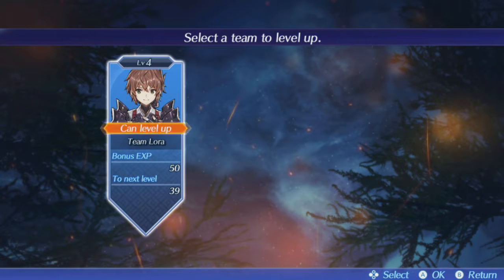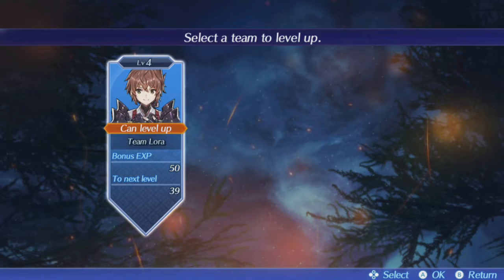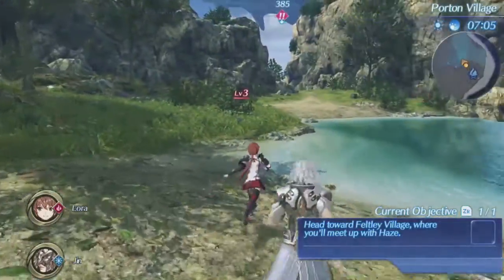If you choose rest, you get what was in the previous game the inn. You can level up by providing bonus experience. However, personally in my playthrough of this game the first time, I never used this. If you try to raise up your community and do the side quests, you pretty much level up consistently. You never really get into trouble with how many levels you actually need.